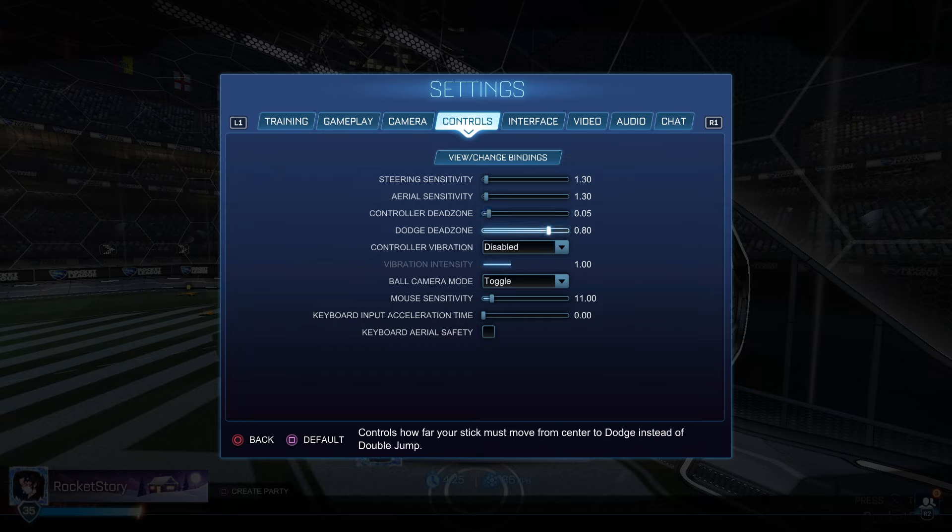For dodge dead zone: if you backflip when going for fast aerials or in the air in general, raise this setting. If you double jump instead of flipping, lower it so you can flip perfectly.